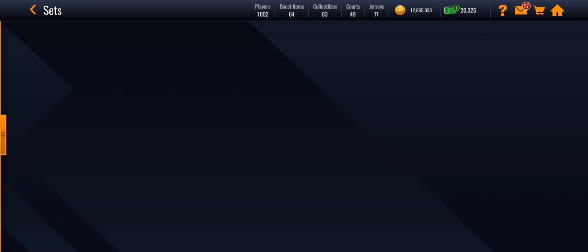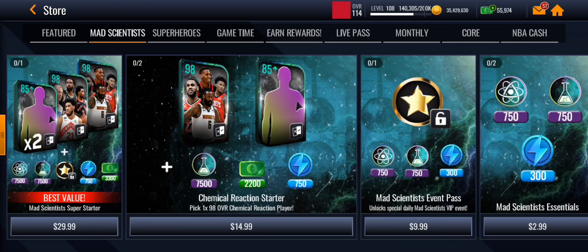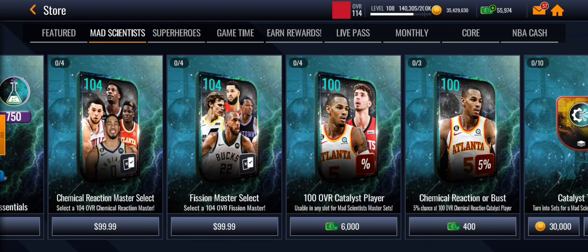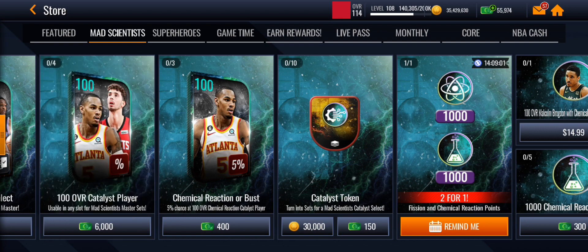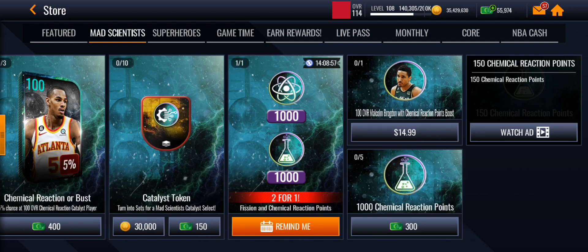The store is also basically the same, but there are two batches — they'll release the other 104 overalls next week for the second grandmaster. One change in the store is that this is now 6,000 cash instead of 4,500, while the other items are still around the same price.